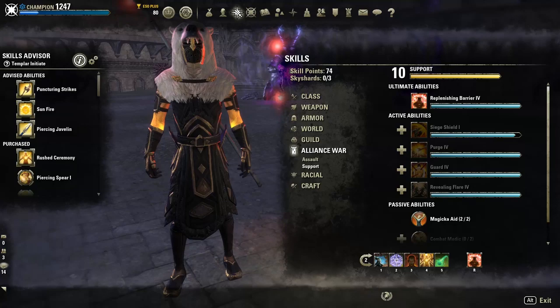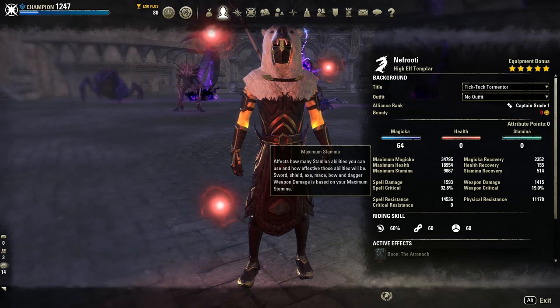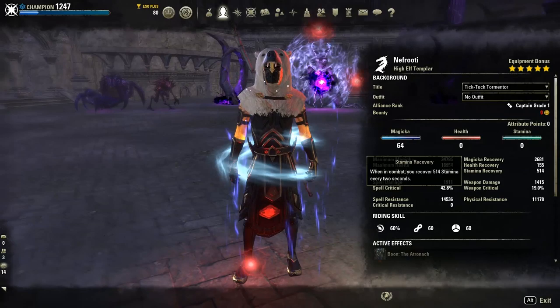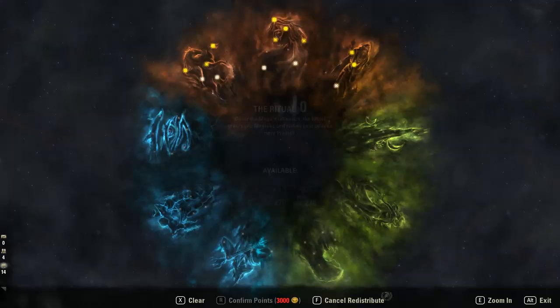Looking at our stats: we have almost 35,000 max magicka, almost 19,000 health — again you can switch five to ten attribute points into health if you want to play safe. We have almost 10,000 stamina, about 2,300 magicka recovery, and using a potion that goes up to almost 2,700 magicka recovery, plus more spell damage.